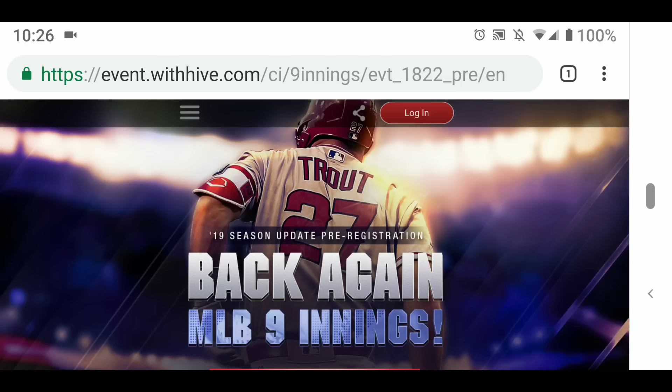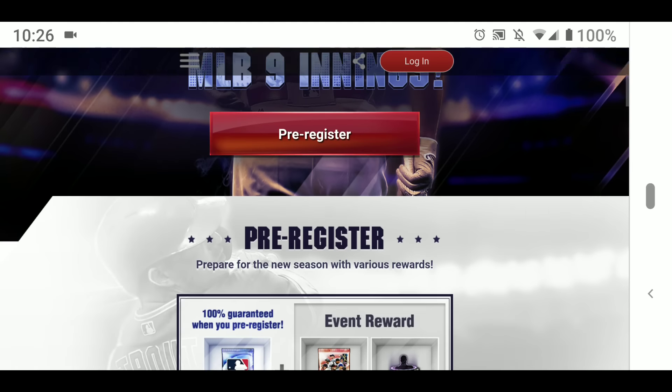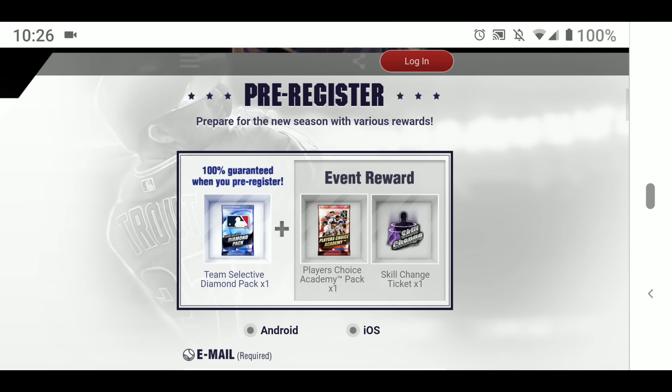Hello everyone, I hope everyone's doing well. I'm going to talk about our pre-registration — this is exciting because that means we are very close to MLB 9 Innings 2019. So if you pre-register and put your email in, it looks like they're going to give us a team select diamond pack, which is awesome. Also it looks like a skill change.